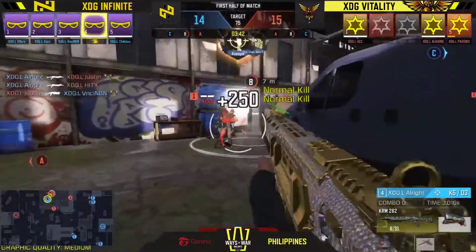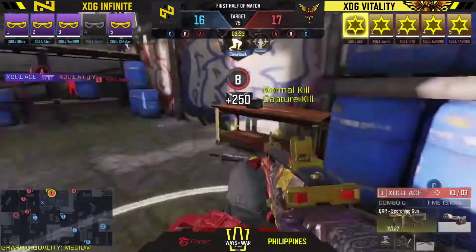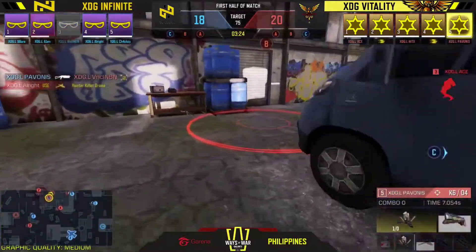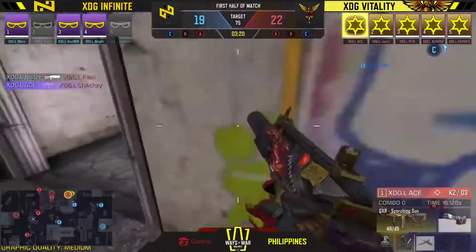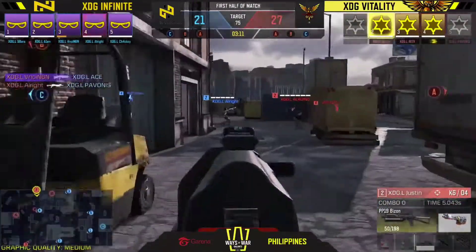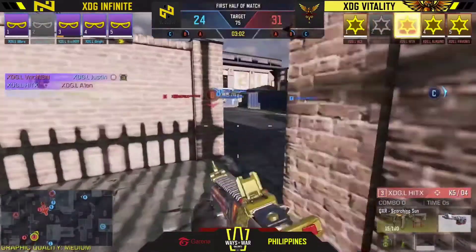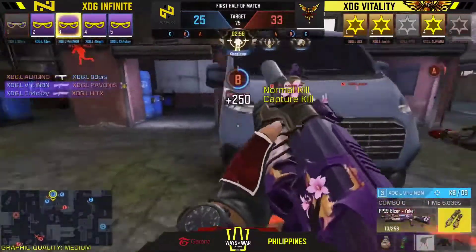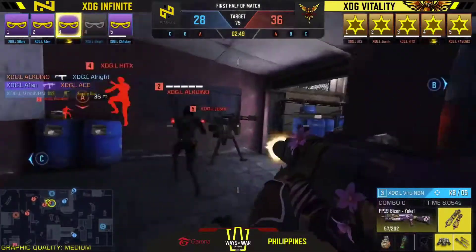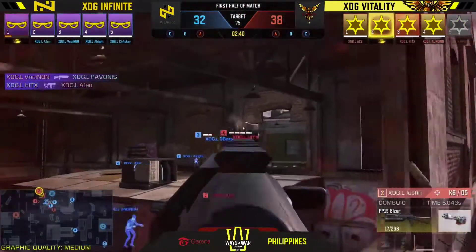Vitality has a hold on the B site but can't finish it off. KRM clears the markers and Ace tries to help secure it - Vitality grabs it for an early lead at Hackney Yard. XDG Infinite makes the approach toward the warehouse from the dock house, flooding in. One player goes for the backstab but it's prevented. XDG Vitality holds Infinite back, but Bravo has already switched hands - nine bars' distraction gameplay was just enough.